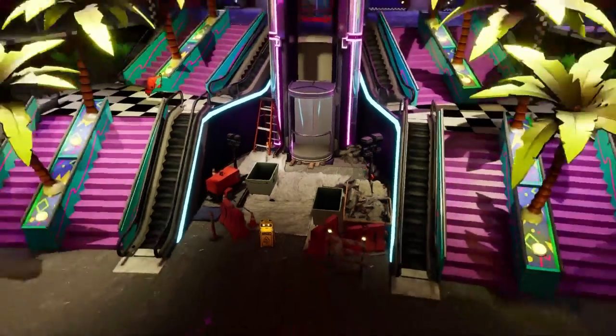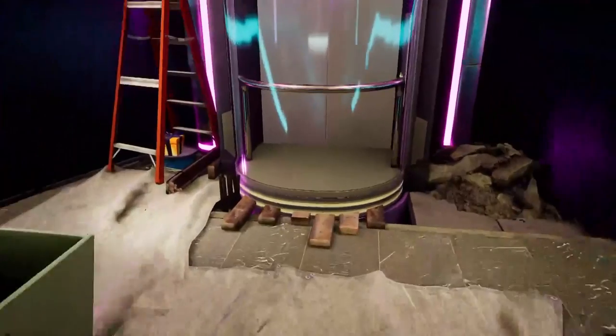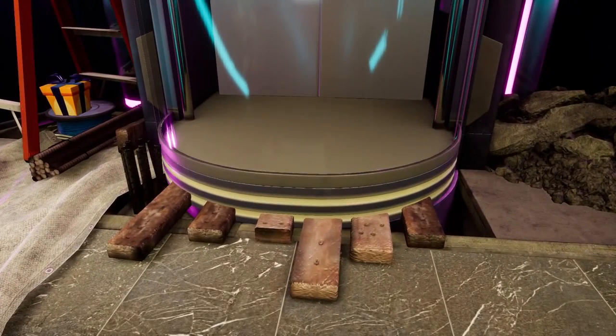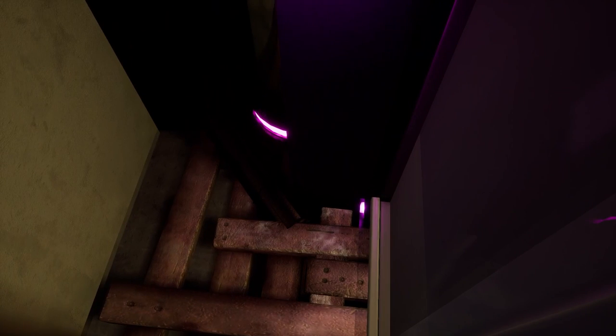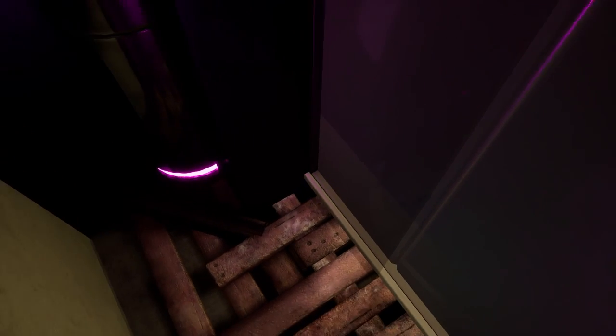In the lobby, there's an elevator under construction. You can see these planks sticking out from the front of it, and sure enough, when you go inside, the rest of the planks are in there. I don't know why they decided to hide them from you and only have them stick out, but yeah.